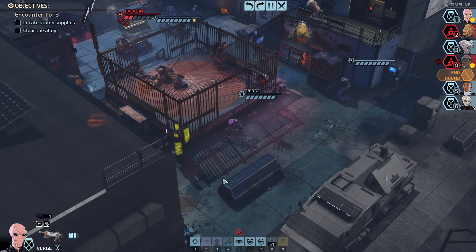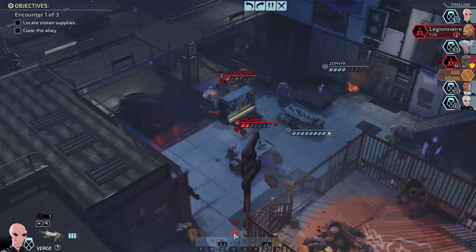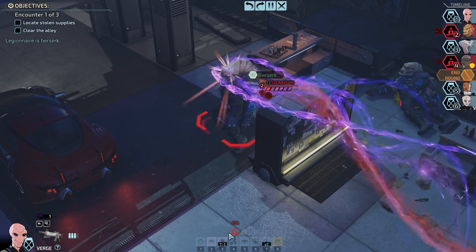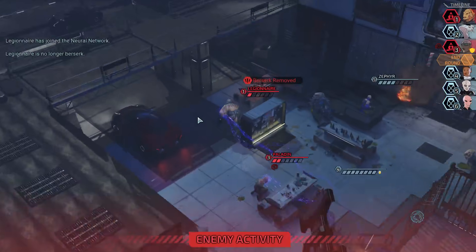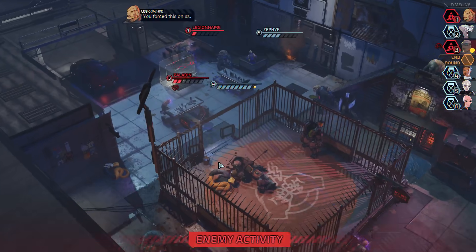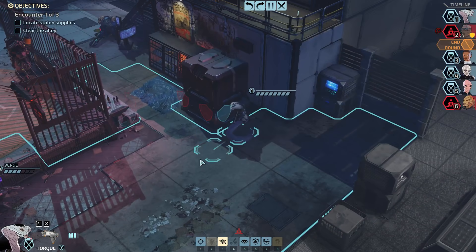Now we're definitely gonna have some problems related to how far back everybody else is. Move you to here — we can at least use psychic powers on the Muton. I'm gonna battle madness him, in the hopes that he will just shoot his friend in the back. All I did was have him fix his weapon. That's bad. That's my fault, everybody — sorry. I screwed that up in every kind of way.